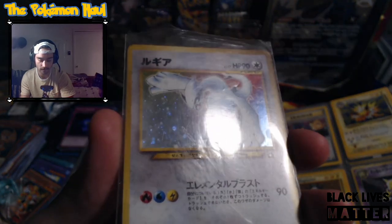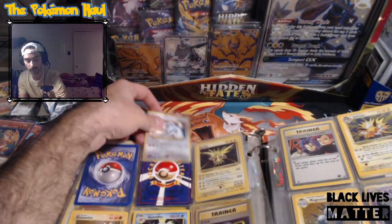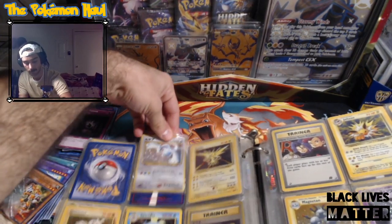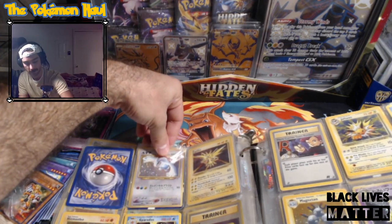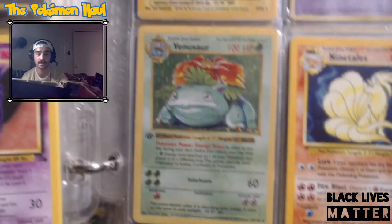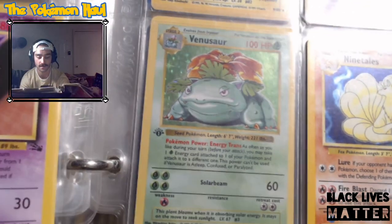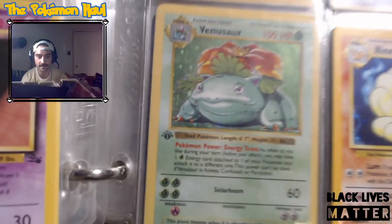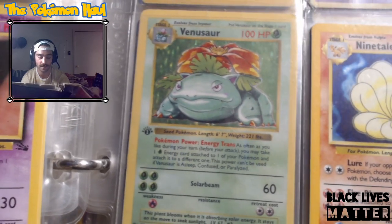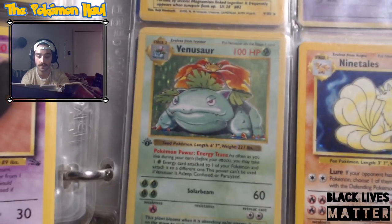These are like such tight slots on this binder, I don't want to damage any cards. Oh, this is a really nice find right here - it's the Shadowless first edition holo Venusaur. I don't really feel like roughhousing this so I'm going to let that one be. But that is a really really nice find. All the starters, Shadowless first edition - amazing cards to have.